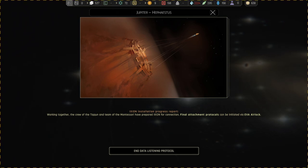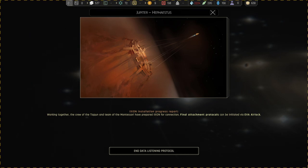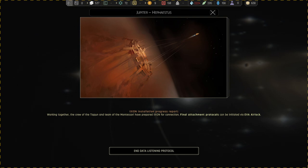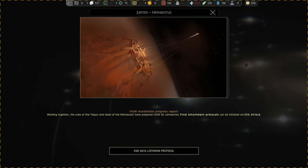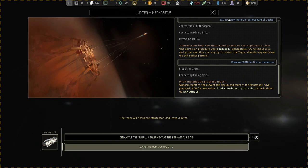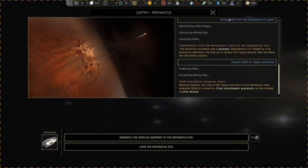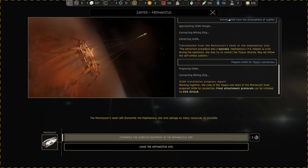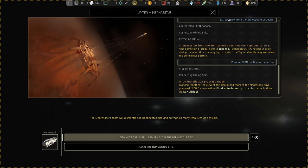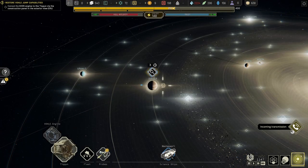Exan installation progress report: working together the crew of the Turquan and the team of the Monstro have prepared Exan for connection. Final attachment protocols can be initiated via EVA airlock. Dismantle surplus equipment at the MF site - the Monstros team will dismantle the MF site and salvage as many resources as possible.